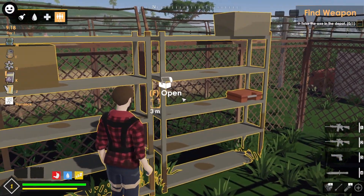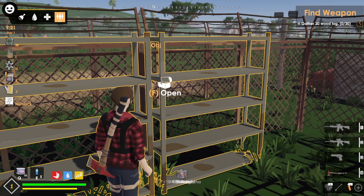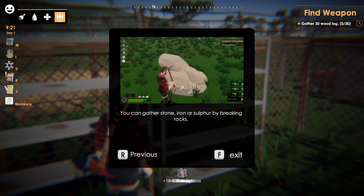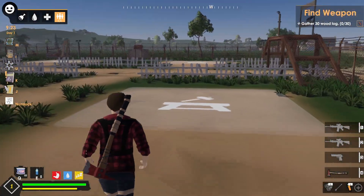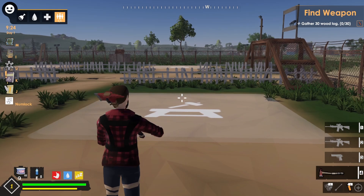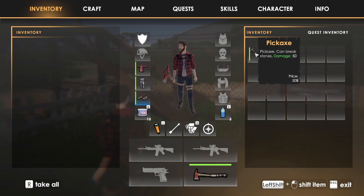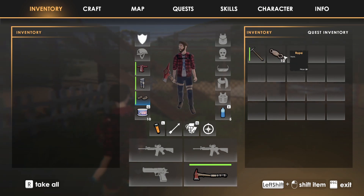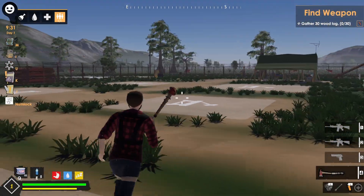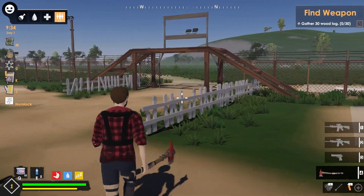So we're gonna find a weapon. You can gather wood by cutting down trees, and gather stone, iron, or sulfur by breaking rocks. So we have the axe equipped — but didn't we pick up a pickaxe as well? Ah, so we have to switch between them. Gather 30 logs, so we go out this way.